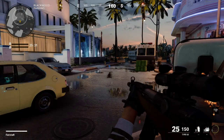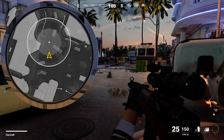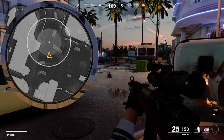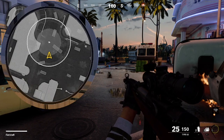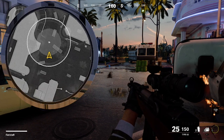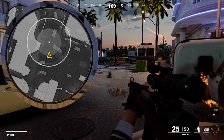Once placed on the map, the Field Mic coverage area appears on the mini-map as two circles. The filled inner circle is the high-sensitivity area and covers a 12-meter radius. The outer circle represents a reduced sensitivity area and extends out to a 20-meter radius around the Field Mic.